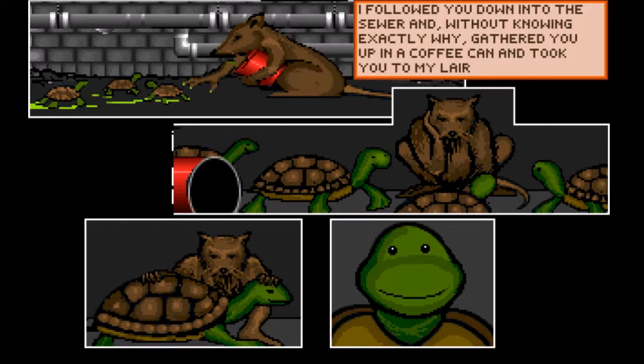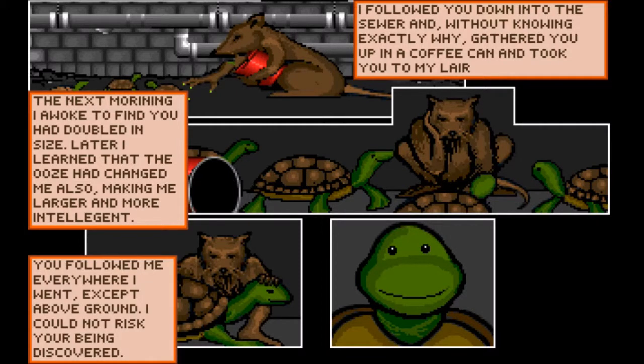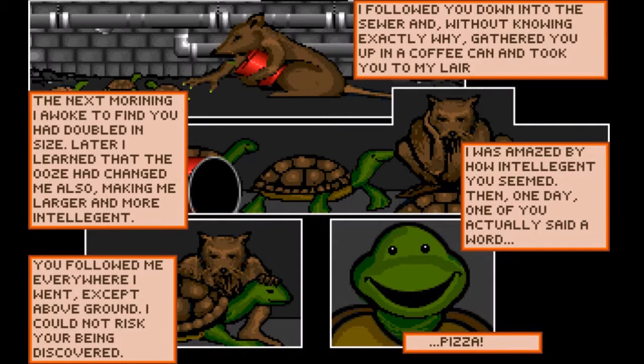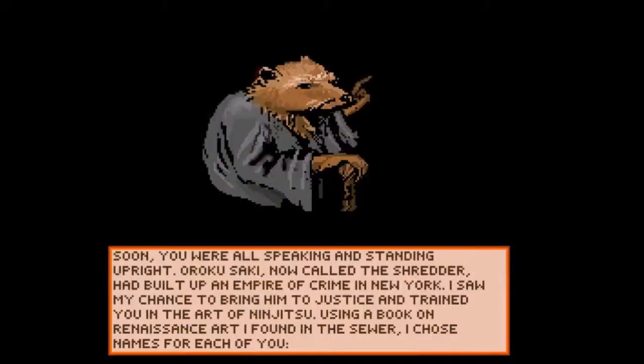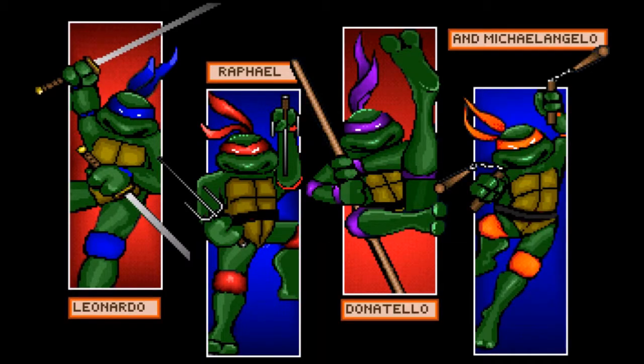So we'll see what we can do. And this is just straight up from the movie now. That turtle in the bottom right looks terrifying. And Splinter is still going. So this game has like a hub and a mission select and different storylines.